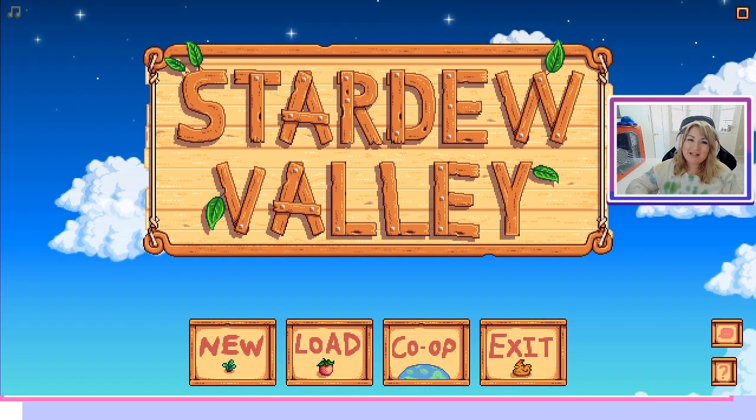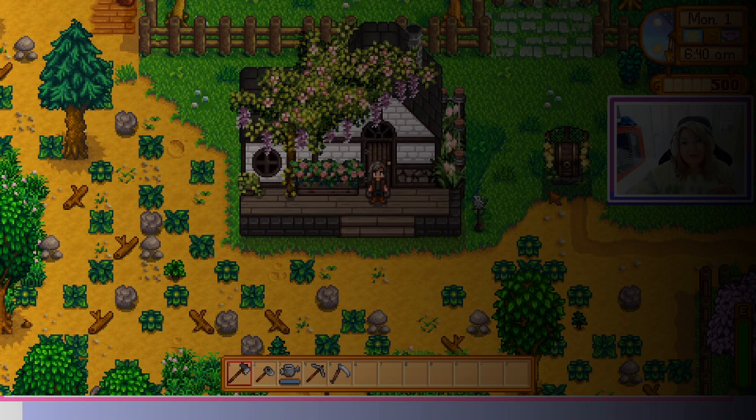Hello everybody, welcome back to another Stardew Valley mod tutorial and review. Today we're going to be doing a review and then a tutorial on actually two Stardew Valley mods. These mods work together very nicely — they are called Medieval Buildings and Way Back Pelican Town, which is currently in alpha. Both of these mods are completely free and you can download them on Nexus Mods, and the links will also be down in the description below.